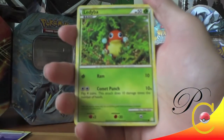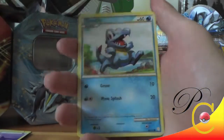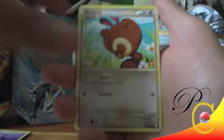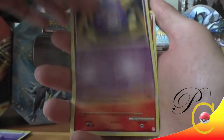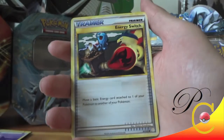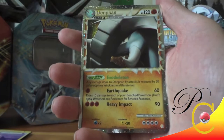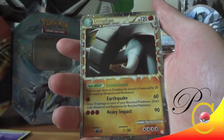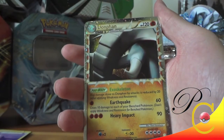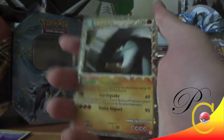I saw something glinting — I didn't want to ruin it for myself, but I did. I did see something glinting. I wonder if it's a Donphan Prime in a Donphan pack. Ledyba, Sandshrew, Totodile, Sandshrew, Koffing, Quilava, another Rainbow Energy, Energy Switch — Donphan Prime! Just like I was saying. It's amazing to actually hold one of these because I've never actually pulled one. Donphan Prime — wow!